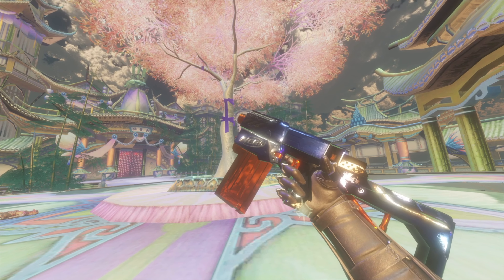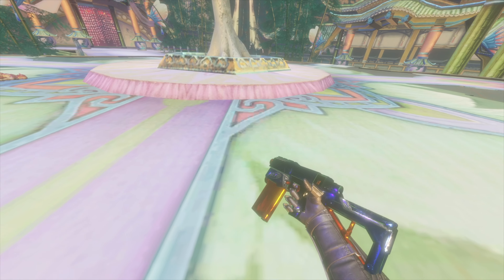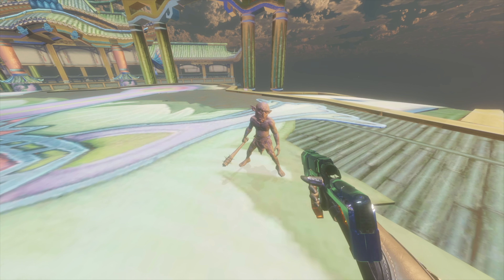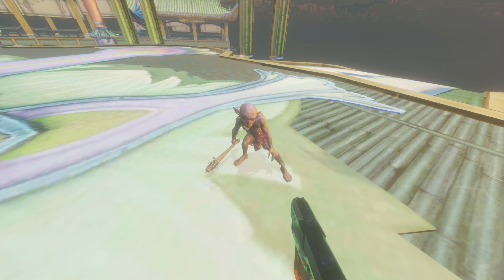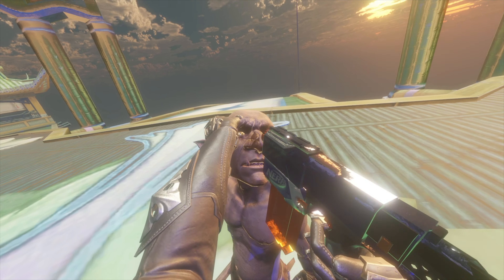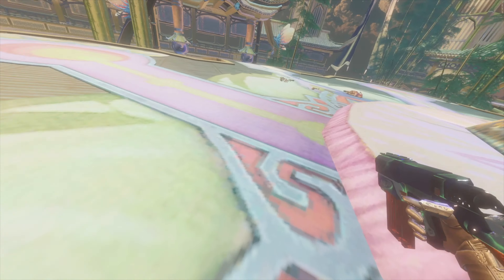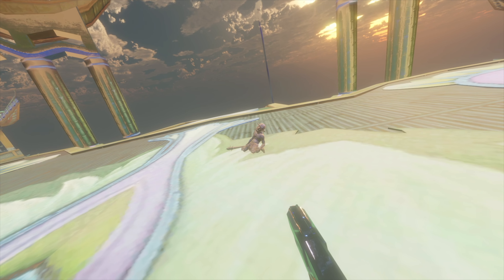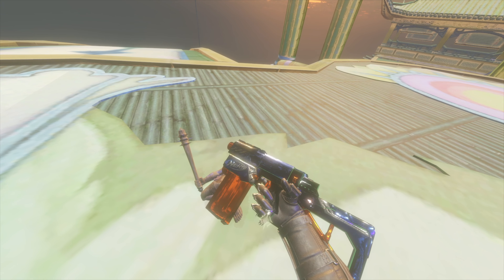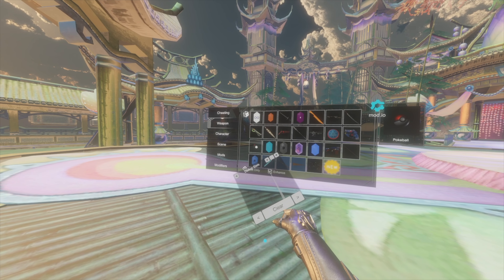Speaking of jokes, we have the Nerf Dart Gun. This does nothing other than look cool and sound funny — it fires nerf darts that literally don't do any damage. I'll prove it: hit him with a dart. I don't think this actually does damage. It'd be cool if the darts stuck to things, but I just realized how to make this thing do damage — you bash with it! There we go, it still works.